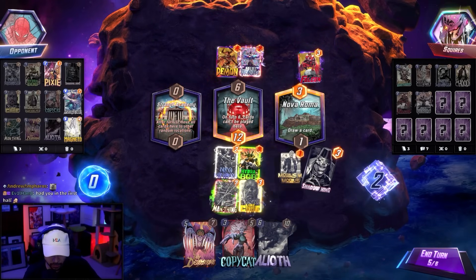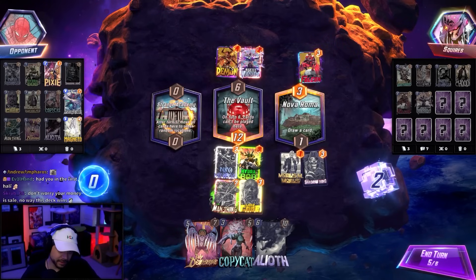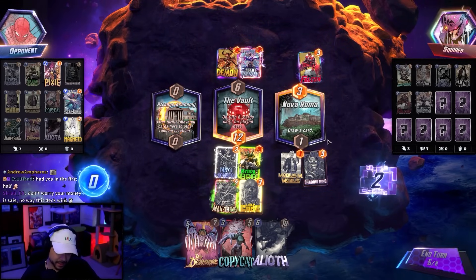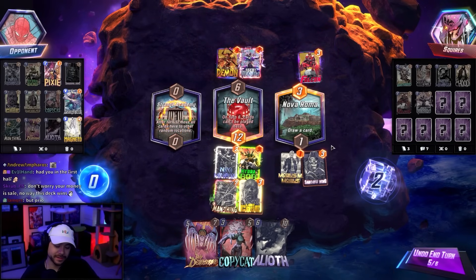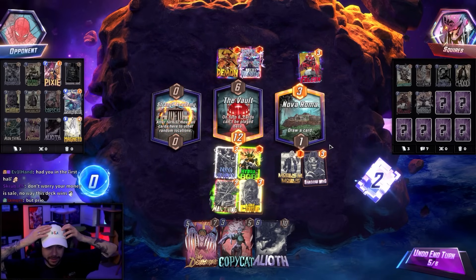Playing Luke mid to dodge Rogue; going with King here instead. These cards aren't getting buffed at all — this is the play. No worries, the money is safe — no way this deck wins. Wait — there might be priority here.